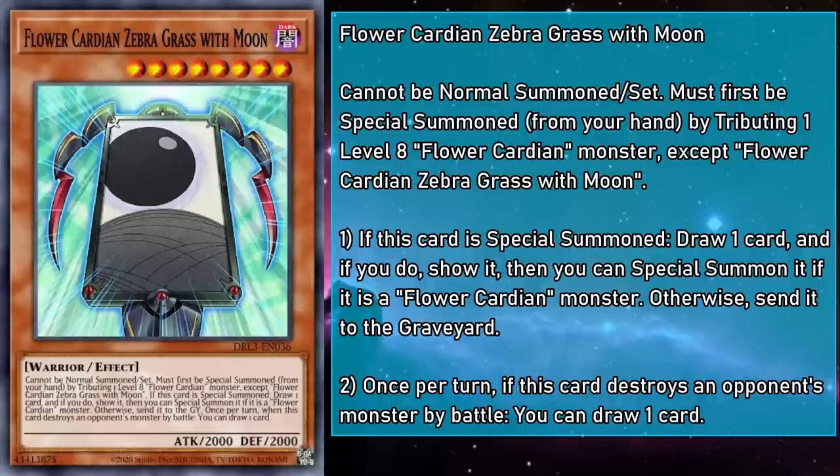Flower Cardian Zebra Grass with Moon is a level 8 monster with 2,000 attack and defense that can't be Normal Summoned or set, and must first be Special Summoned from the hand by tributing a level 8 Flower Cardian monster, except a copy of itself. If this card is Special Summoned, draw a card, show it — then you can Special Summon it if it's a Flower Cardian monster, otherwise send the drawn card to the grave. Keep in mind, you can't Special Summon every Flower Cardian you peel off the top, because a lot of them have this very same Special Summon restriction, but at least you get to keep it in your hand.